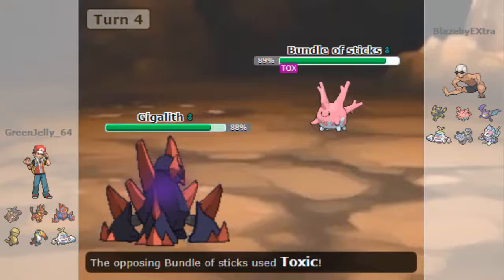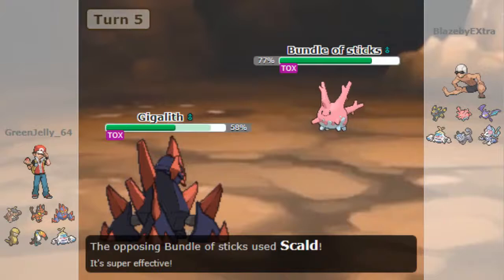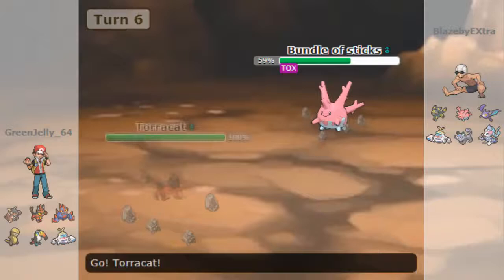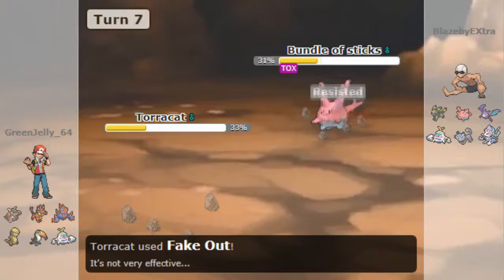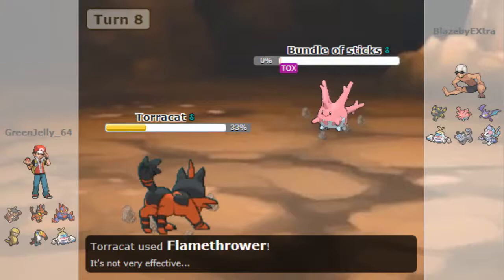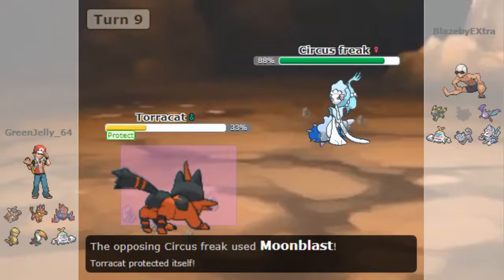I lead off with Torracat and he goes with Corsola. I go for the Fake Out to flinch him, then go for Toxic because nothing on my team can really hurt that Corsola. I was afraid of getting burned, so I go into Crabominable — the only thing that could hit it. He uses Skull Bash, doesn't get the burn, and he's losing HP from Toxic. I switch into Gigalith because I thought he was going to switch into Crobat. He goes for the Toxic — doesn't bother me. I set up Stealth Rocks, which will come in handy later.